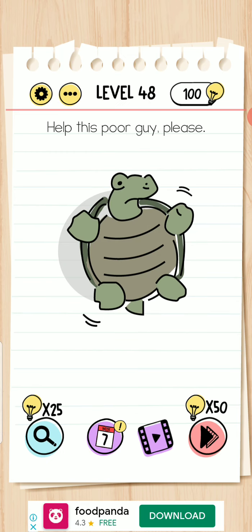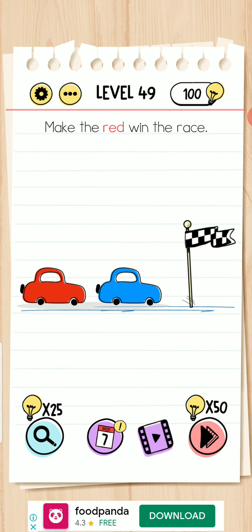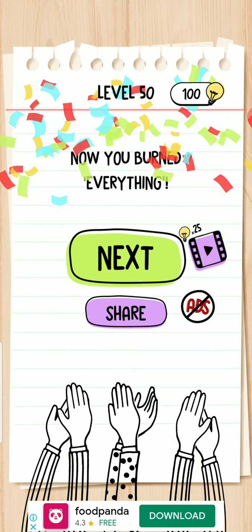Help the poor guy — shake your mobile phone or move your mobile phone downward. Level 49 — make the red win the race. Move the word 'red' here. Burn everything — take it and burn everything. Level completed.